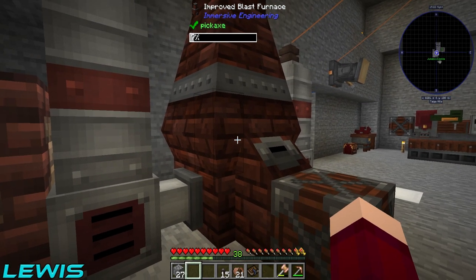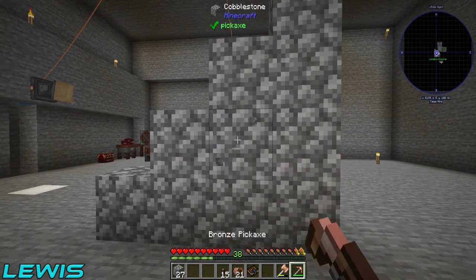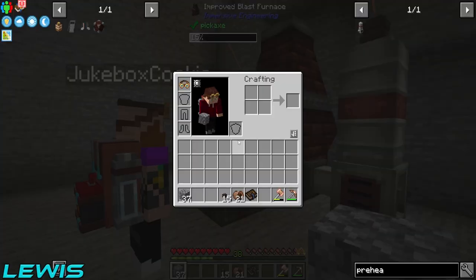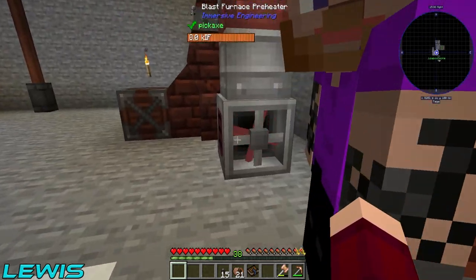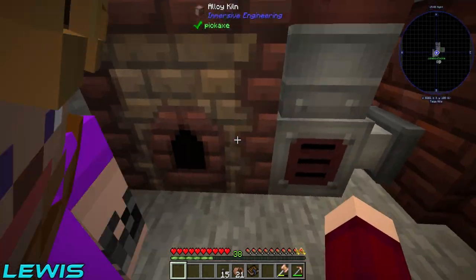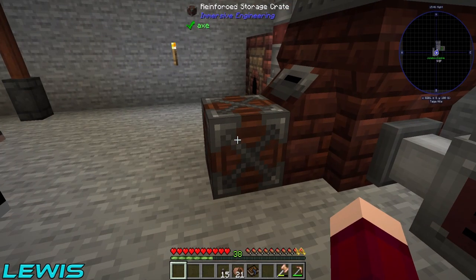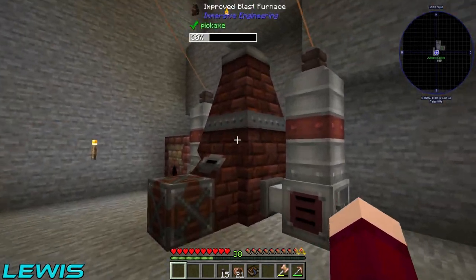It's going a bit faster. We are doing blocks instead of just normal ingots, which is fine - it's not too big of a deal. So are these preheaters working? Look, they're spinning! A bit slow, I'd like it to go a bit faster, but we can't complain. Hopefully that one's working as well. We just need to wait for that, and hopefully it auto-outputs to this storage here. I think that's where the slag comes out.